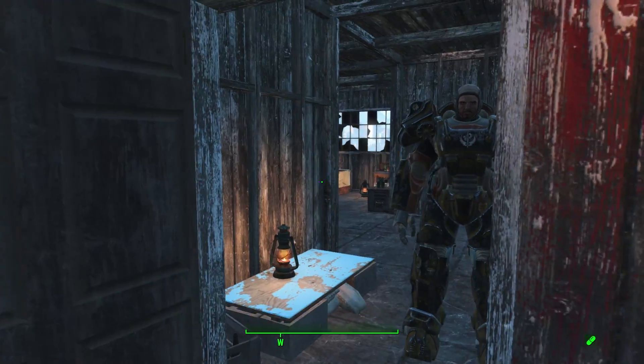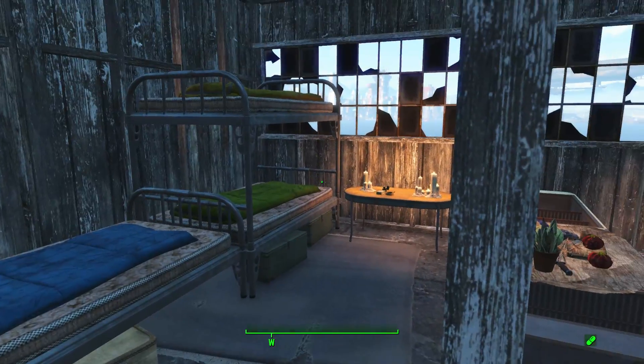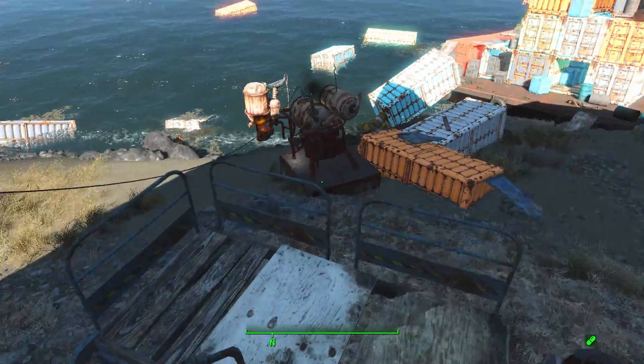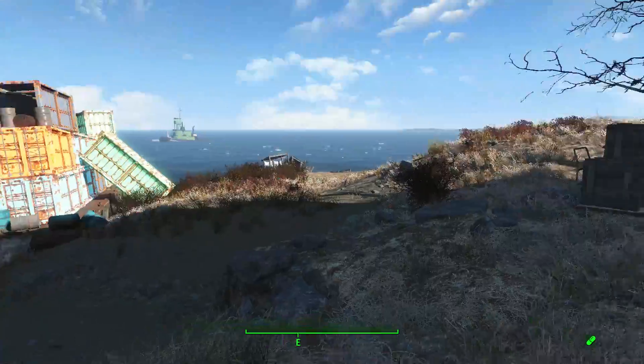In here we've got the servant's quarters where they've got some extra birds and a little tiny kitchen. Out here is the back exit, down there towards the water and the power, and some ship crates.